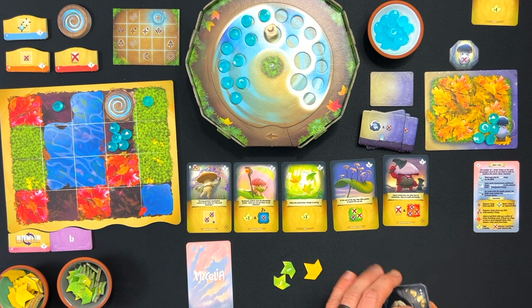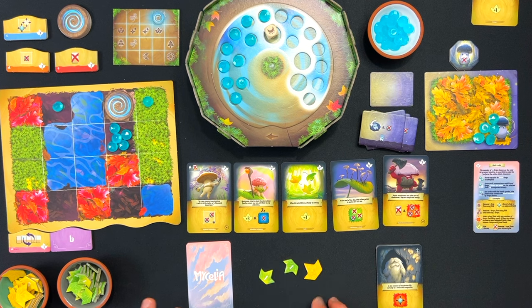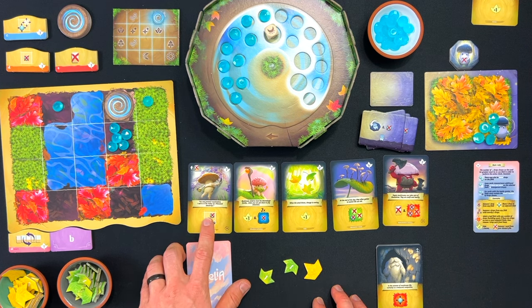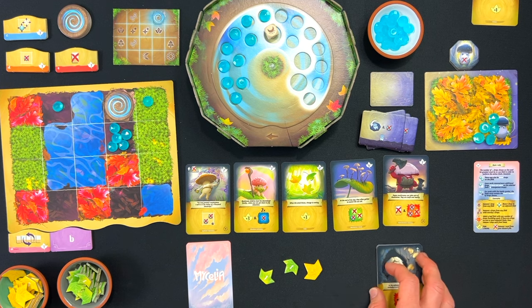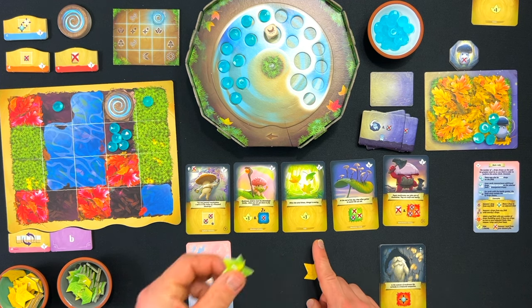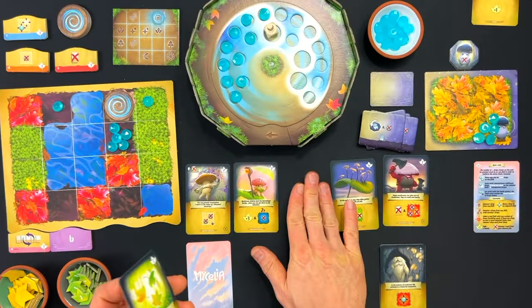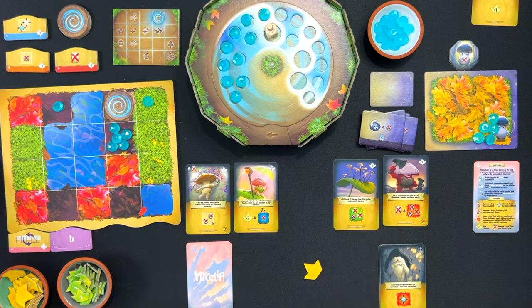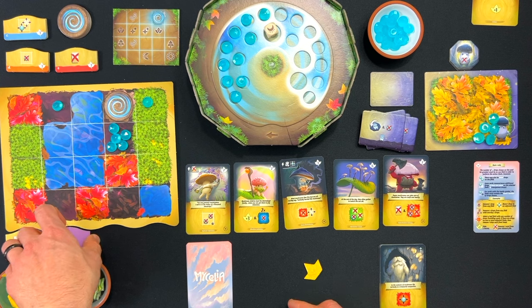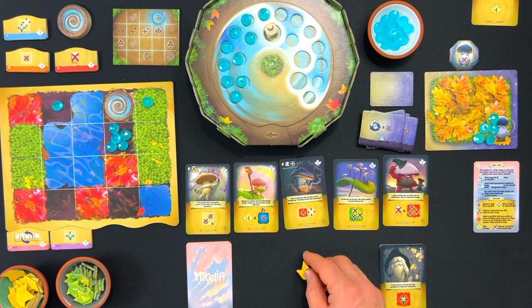None of these cards are really going to help me. I could wipe the whole market row for one, but I'm not sure that's going to help either. This one is discard exactly two from a two space — not going to help. I think I'll spend two leaves to buy this card, which will give me three leaves for next turn, and hopefully something really good will show up. That's my turn.